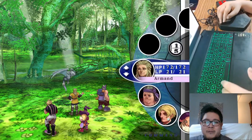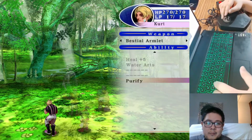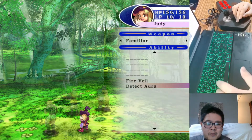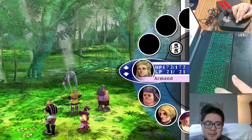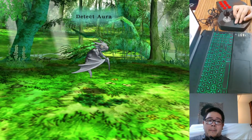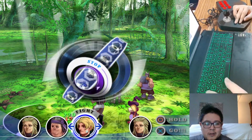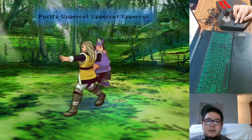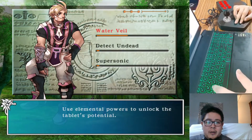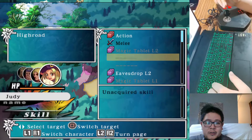Let's just make sure that everybody gets their turn here. We have Purify, and let's see what familiar we have — Detect Aura. Head back to Armand's punch here. Let's do this. It's not good at all. Let's see if we could quickly learn some magic here for these two. We'll have to make sure that Judy uses eavesdrop often.